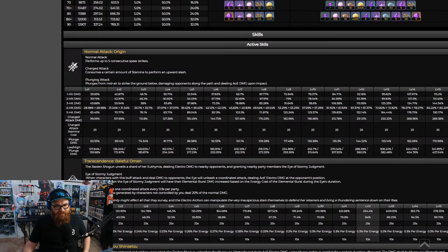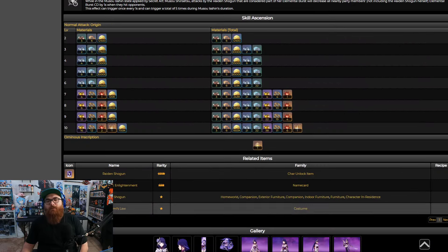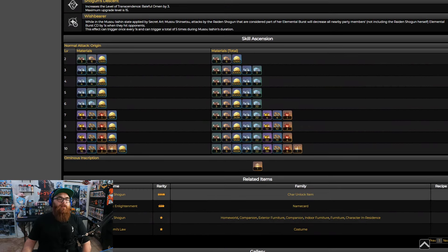What about talents? Talent level-ups — I would definitely say for Raiden Shogun it's an easy triple crown. She definitely deserves it, whether she's a sub DPS, DPS, battery, or support. She deserves the triple crown. If you don't want to triple crown her, you could use her as a sub DPS and only focus on skill and burst. But I would highly recommend doing it because of how freaking cool her burst is.